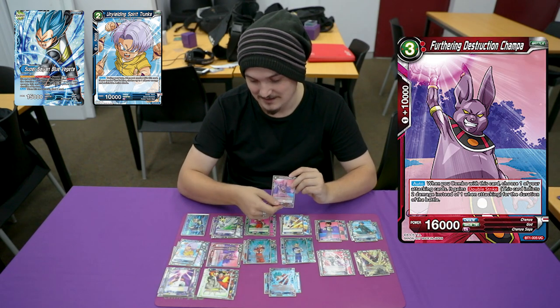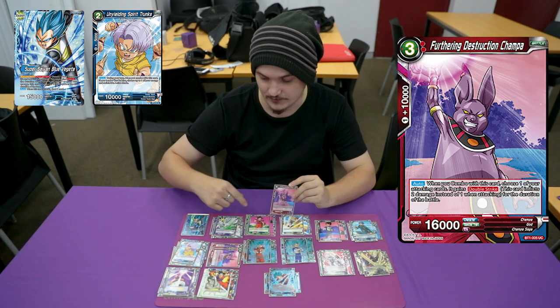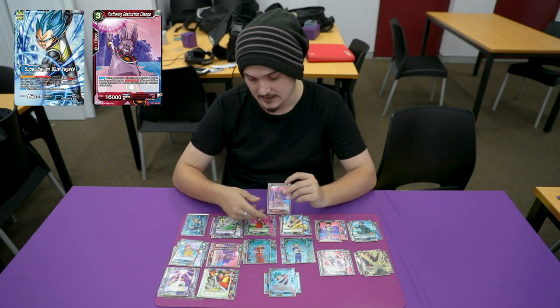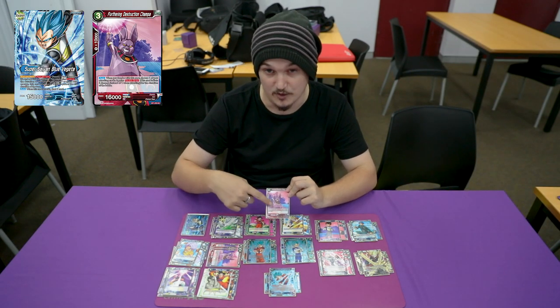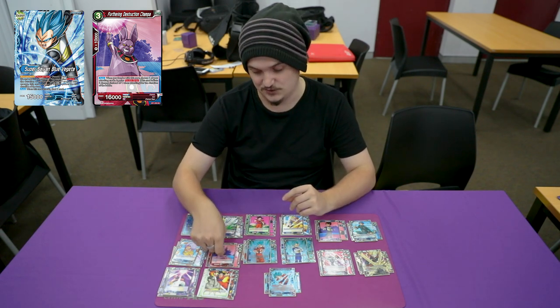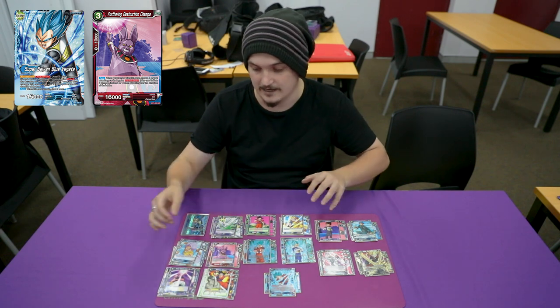The Furthering Destruction into Unyielding combo on turn one is still the best combo for turn one, I believe. If you combo with Furthering Destruction, you gain double strike for the turn. So you crit with the leader, swing, then play this. It's insane.